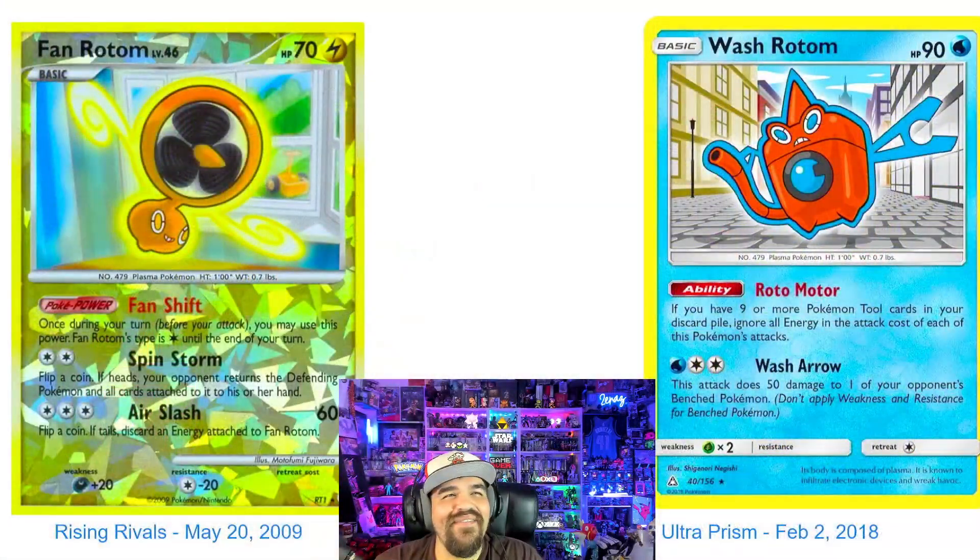And here we go. On our left here we have the 2009 Rising Rivals, May 20th, 2009 Rising Rivals. This is the Fan Rotom, and if you guys don't know, this is a flying-type electric Pokemon. I like that this Rising Rivals series had special Rotom cards that had a special shattered glass hollow pattern. I like this hollow pattern on cards — it's not used very often in the history of Pokemon. But I really like this design. It's really nice.